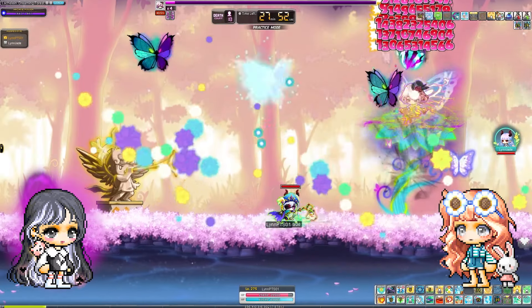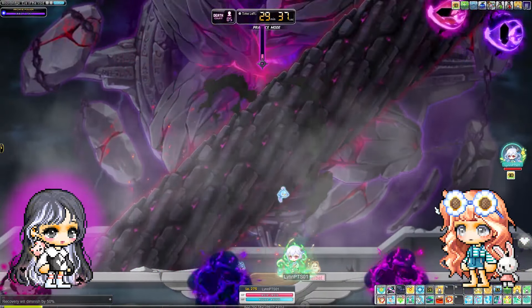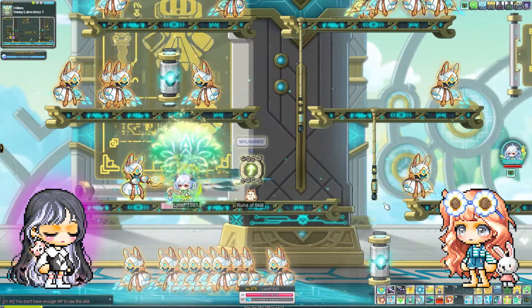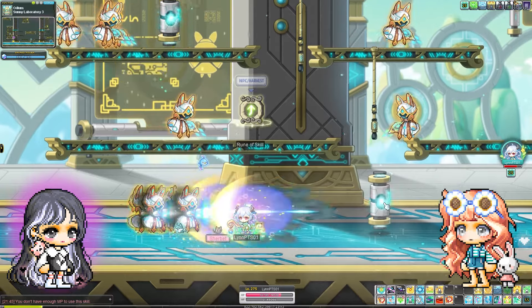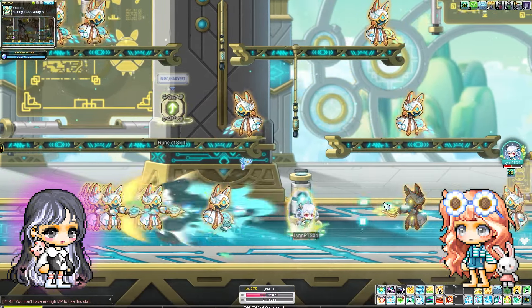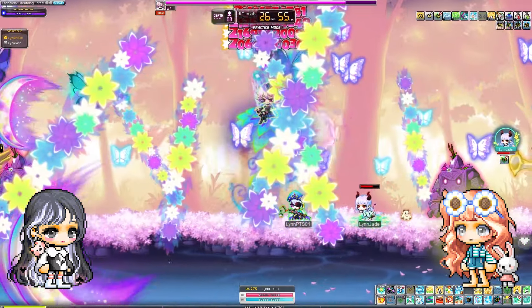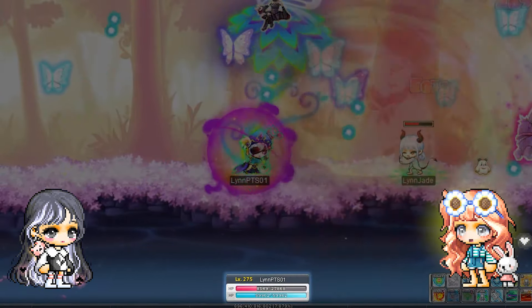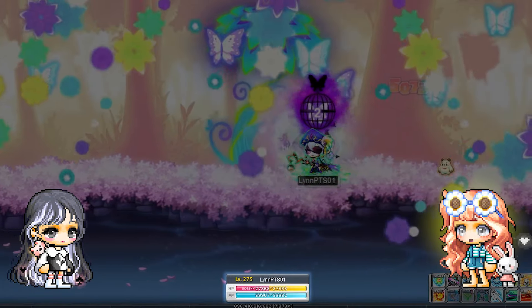Lynn also has various party skills that can help your team survive in boss runs. Purify will cleanse all nearby members of ailments for 20 seconds. In addition to Purify, Mother Nature's Touch removes all ailments from party members on the same map and instantly recovers 100% of their HP, while also providing continuous healing of 10% HP every second for 30 seconds. You can also use Nature's Grace, which immediately restores 200% of max HP to all party members. The healing that exceeds the usual 100% becomes a shield.